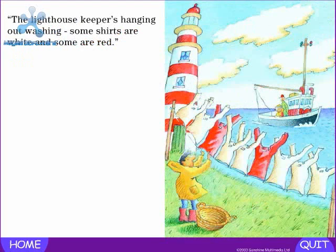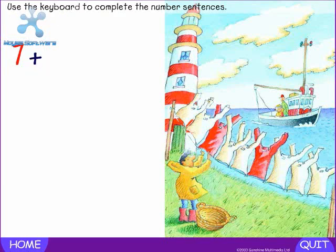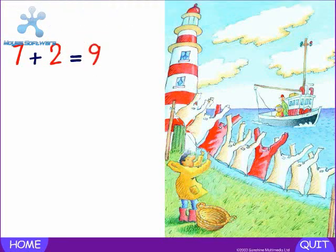The lighthouse keeper is hanging out washing. Some shirts are white and some are red. How many white shirts? Seven. Press the plus key. Plus — how many red shirts? Two. Press the equals key. Equals — how many shirts altogether? Nine. Seven plus two equals nine.